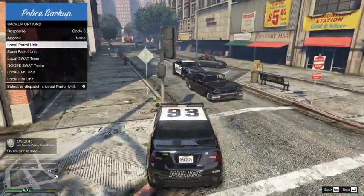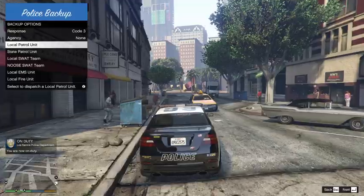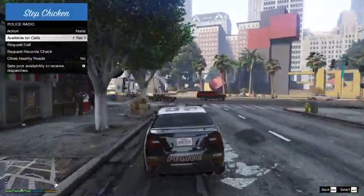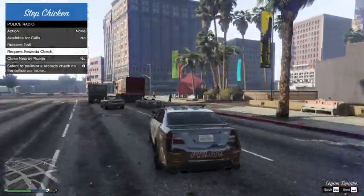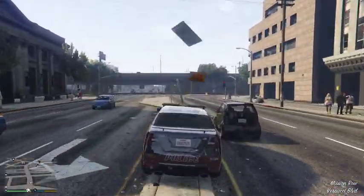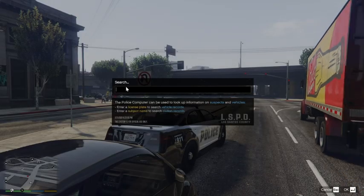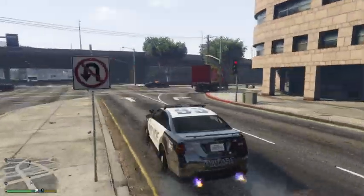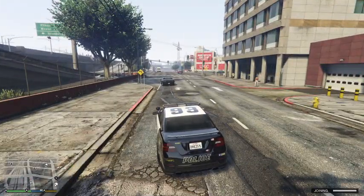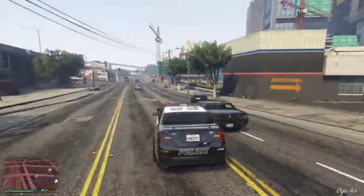By pressing B I can request backup, so I can call a police car if I was in pursuit, for example. By pressing M I am going on police radio. I can make a self-initiated pause, request a call, request a record check, and close nearby roads. And by pressing Q when I'm inside the car and stopped I can control pursuit options. If on my map there is a person speeding, we can go after them - now it's a pursuit. Let's turn on our siren.